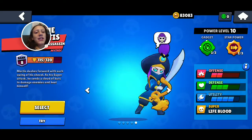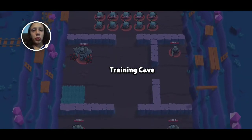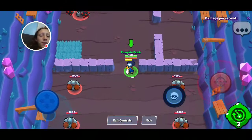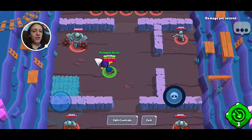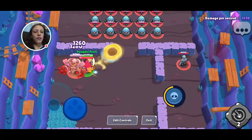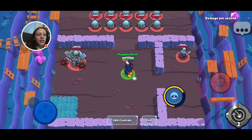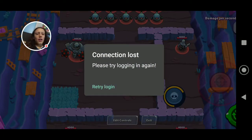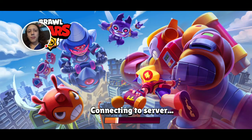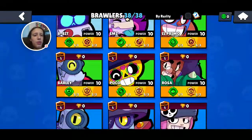Next we have Mortis — in my opinion an insanely OP second gadget. In most battles you can defeat Bulls now with this gadget — it's gotta get nerfed. It just makes it so that he doubles his reload speed for I think three seconds. But look how fast you can attack someone — we did like 10,000 damage from that. It's too crazy — it can't stay at that much of a percentage, it's just too much.